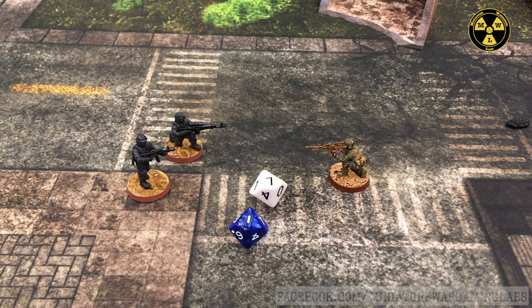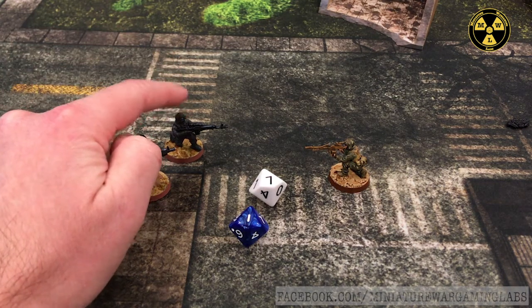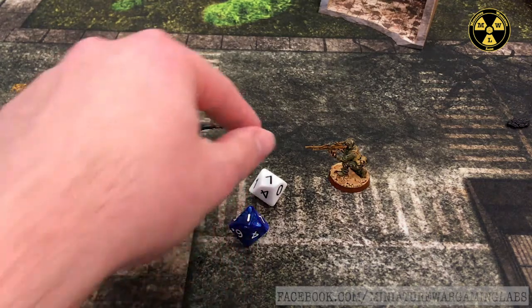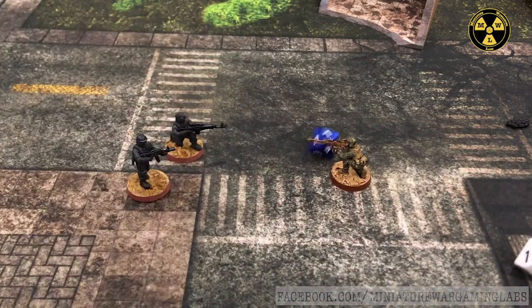Remember, you want to roll low. In this example, one die didn't make it but one had a critical success. Just because you hit a target does not mean that target will take damage — defenders are allowed an armor save to shrug off the hit. The defender gets one D10 roll per successful hit. The target number for the defender is their armor stat minus the attacking weapon's damage, plus or minus any cover modifiers. Die rolls of the modified target number or less count as deflections and no damage is sustained. In this example, he rolls a seven and that's not good enough for his armor.